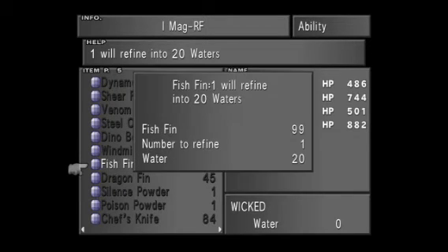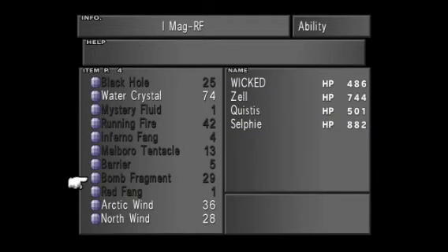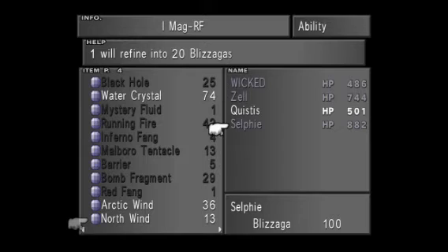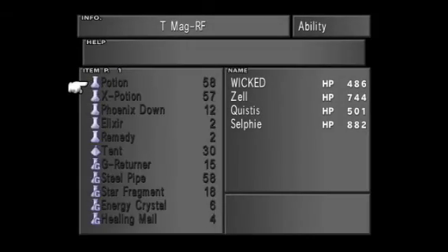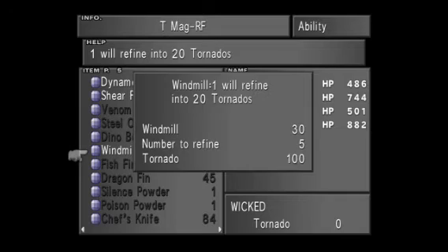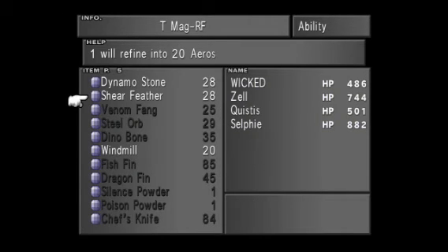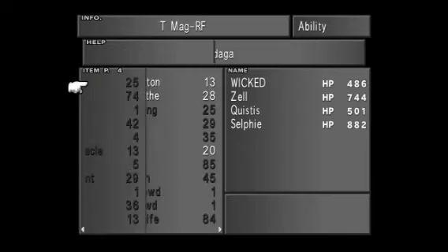I forgot to give Water to one of my characters — I'm going to do that. Then we'll do Blizzaga, and then we're going to give Tornado and then Thundagas. That's another one we've got to give — so we're going to be giving Tornado to each one and then Arrows and Thundagas.